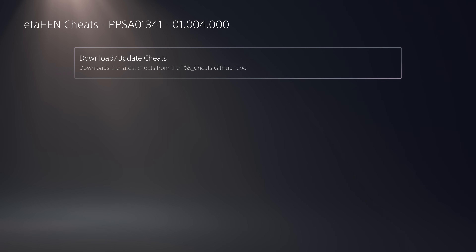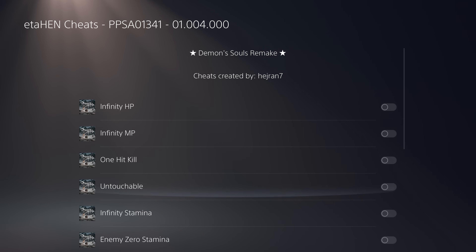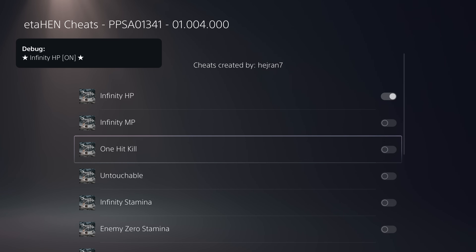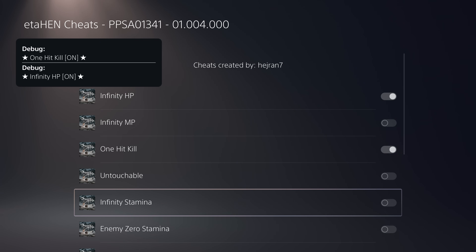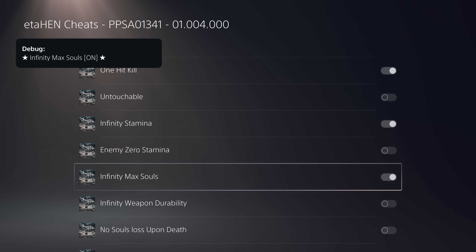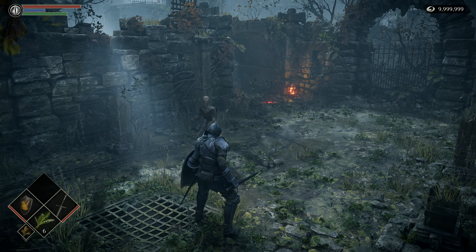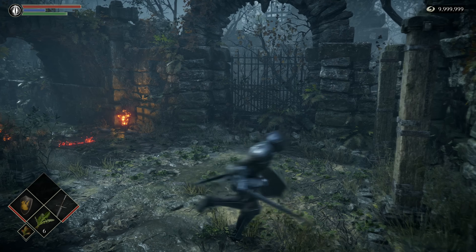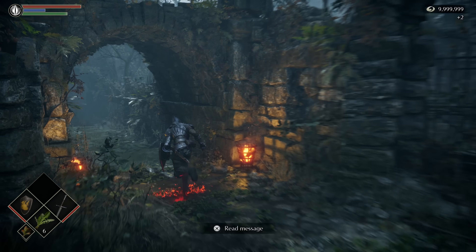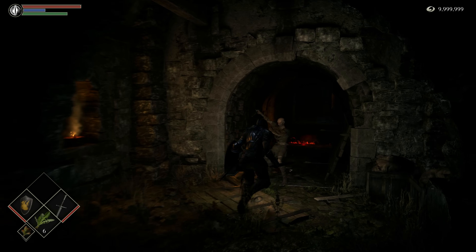Once the download is complete, press Circle to back out and go back into the cheats menu — all your cheats should now be available if there are cheats for that specific game and version. Demon's Souls version 1.04 has a bunch of cheats, so I enable infinite health, infinite stamina, one-hit kill, and max souls. Switching back into the game: my stamina bar is not going down so infinite stamina is working, enemies die in one hit, and I'm not taking any damage when I get hit, so infinite health is working as well.